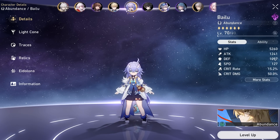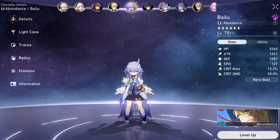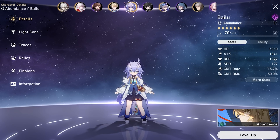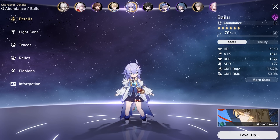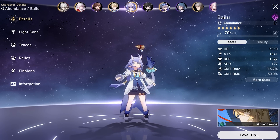Lynx is a healer with HP scaling. You're looking for relic sets that boost HP and speed. Currently there's no absolute go-to for a 4-piece relic set for her, although there are three that I'd like to mention.